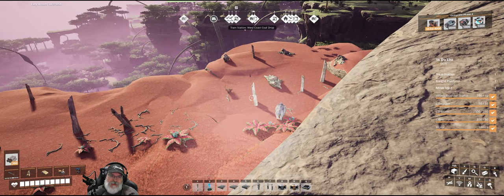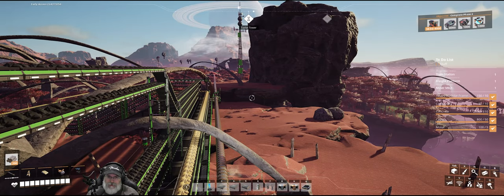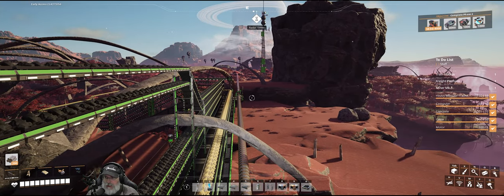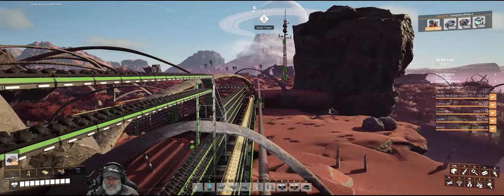Welcome back everybody to Satisfactory. I'm Pyrdodogine. In this episode, we're going to go and clear the area by the nearest uranium deposit to our base and set up a train station.